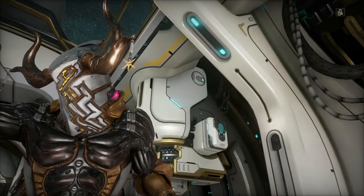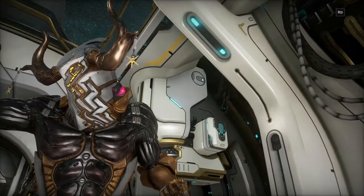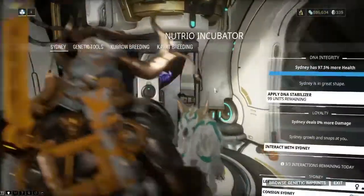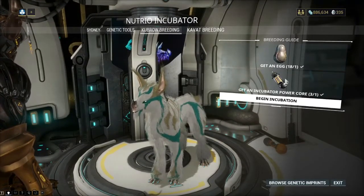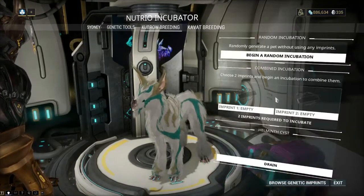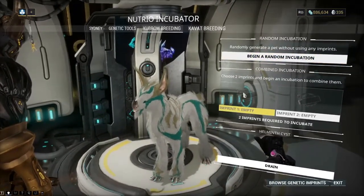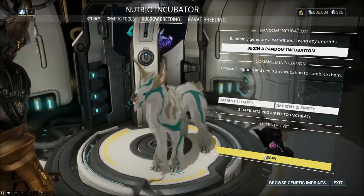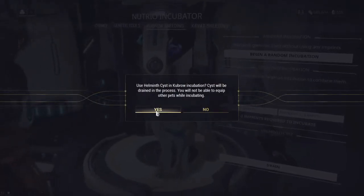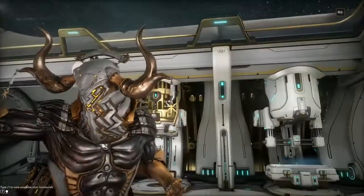I believe it takes about six to seven days for the pimple to fully grow, so unfortunately it does take a little while. But once you have the pimple on your neck, a Kubrow egg, a power core, and a slot available in your inventory, you can come in here. Imprints don't work for the Helminth Chargers, so what you want to do is come down to the Helminth Cyst and drain your cyst, and you should now be incubating. The cyst will no longer be on your neck.